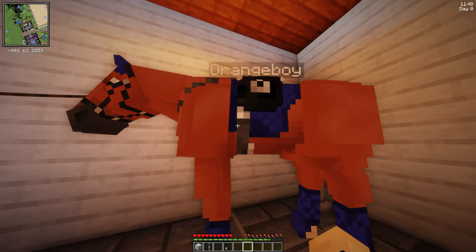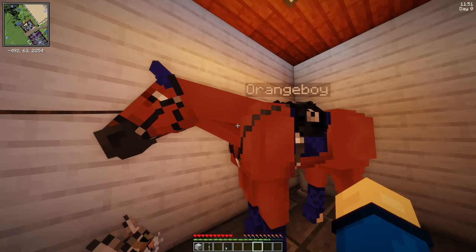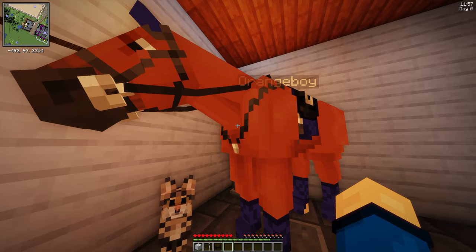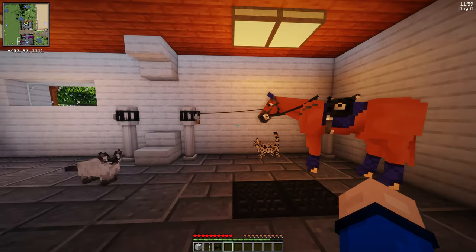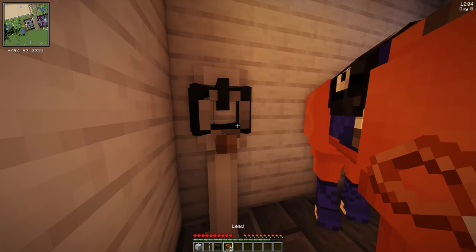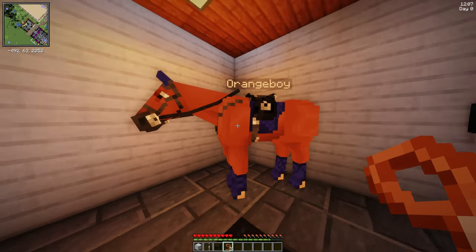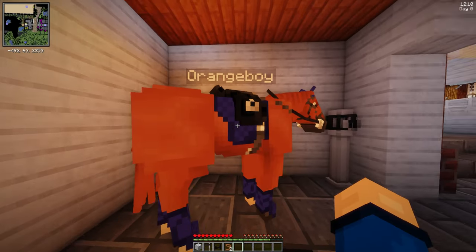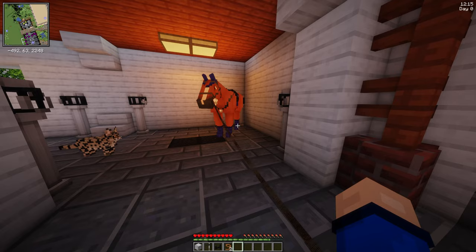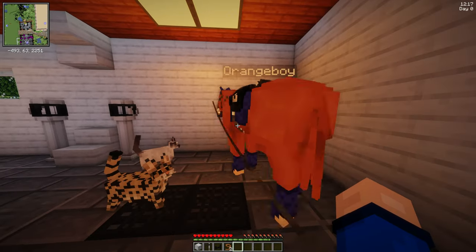Let's put on his leg wraps and finally swap out his halter for his bridle. Before I was having an issue where my leads were disappearing, which was unfortunate. Okay, Orange Boy's all tacked up.